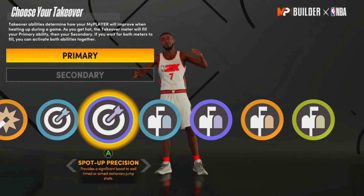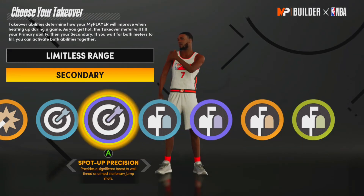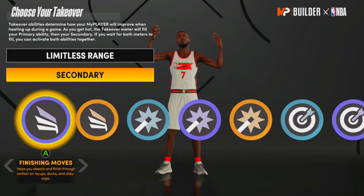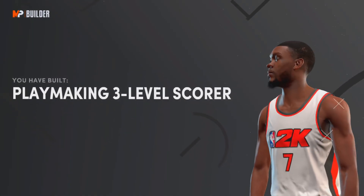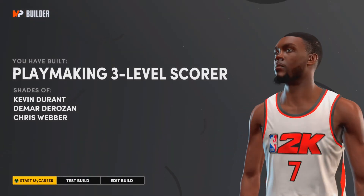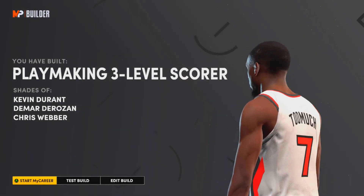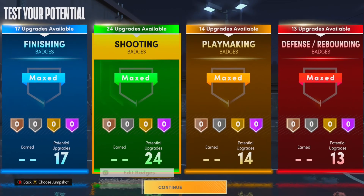For this KD build, I'd go Limitless as primary and secondary, then Post Shot Daggers secondary for post fades — or Negative Impact for fadeaway shots so the defender's contest doesn't matter. For this video I'll go Post Shot Daggers. The archetype name we get is Playmaking Three-Level Scorer, and you can see the top comparison is Kevin Durant. I'm pretty accurate with these builds — you have to drop a like because I gave you the most accurate Kevin Durant build.